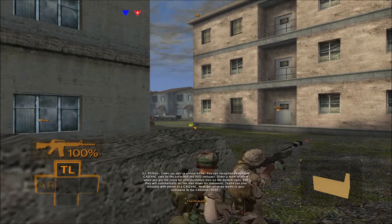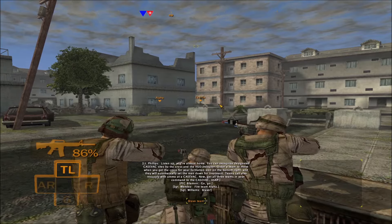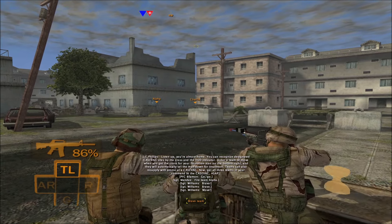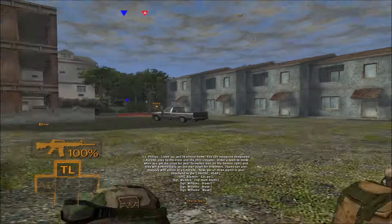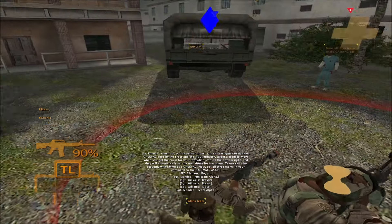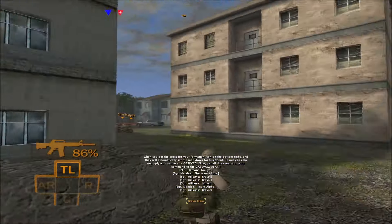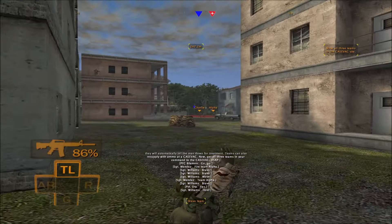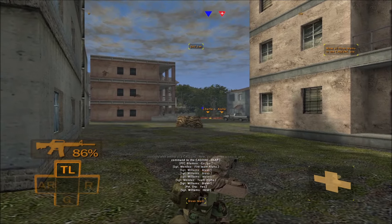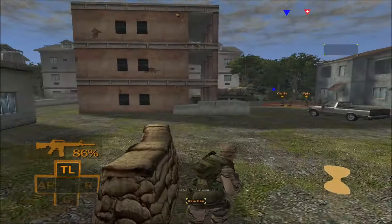Listen up — you're almost home. Fire team Alpha, you can recognize designated Kazavac sites by the cross and the HUD indicator. Order a team to move when you get the cross for your formation icon on the bottom right, and they will automatically set the man down for treatment. Teams can also resupply with ammo at a Kazavac. Get all three teams to the Kazavac — ASAP — to replenish their ammo and tend to their wounds.